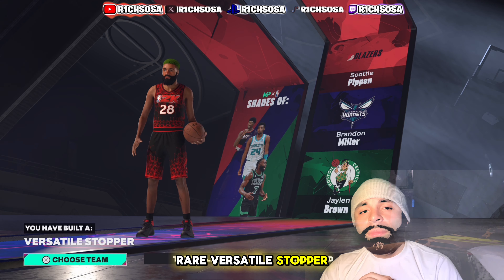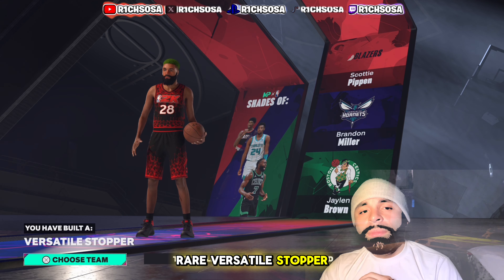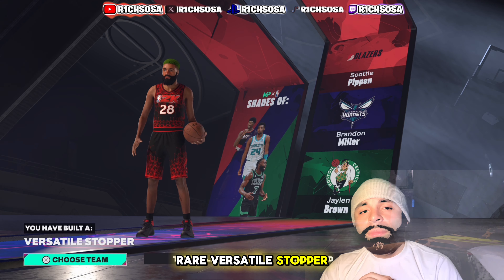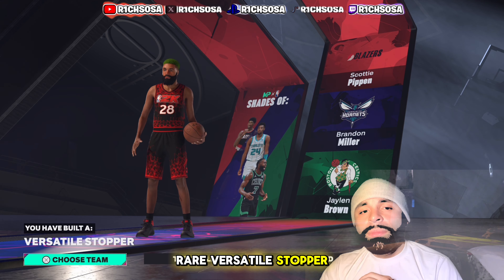I think we went about this build the best possible way, but if you have any recommendations or changes, let me know in the comments below. To confirm everyone made the build correctly — we have the Scotty Pippen, Brandon Miller, and NBA champion Jaylen Brown comparisons, and together we've created the rare Versatile Stopper. This is probably one of the better lockdown builds you can make this year on NBA 2K25 next gen.